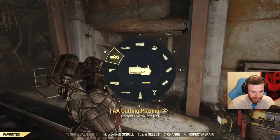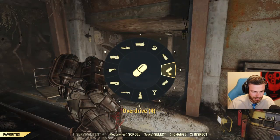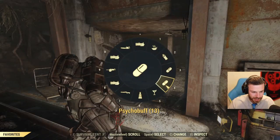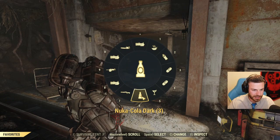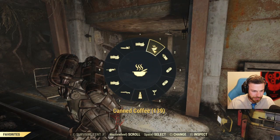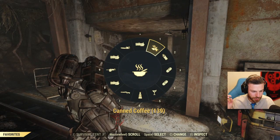Just before the fight, I will boost with Overdrive first — order is important. Psychobuff second, Liquid Courage third, and Nuka-Cola Dark last. Just before firing, I have canned coffee, and I will pop 12 before firing. I will press number one 12 times.